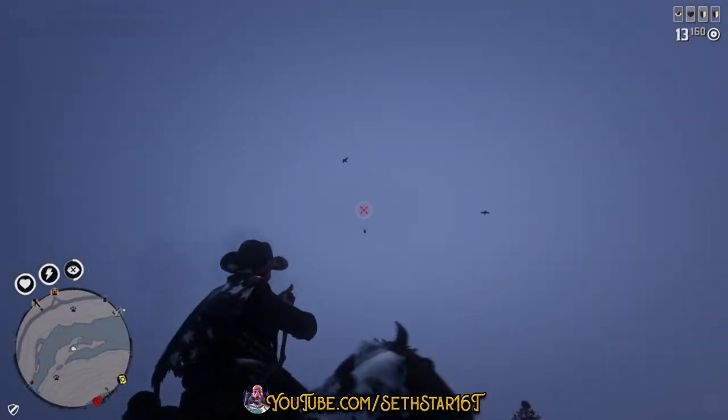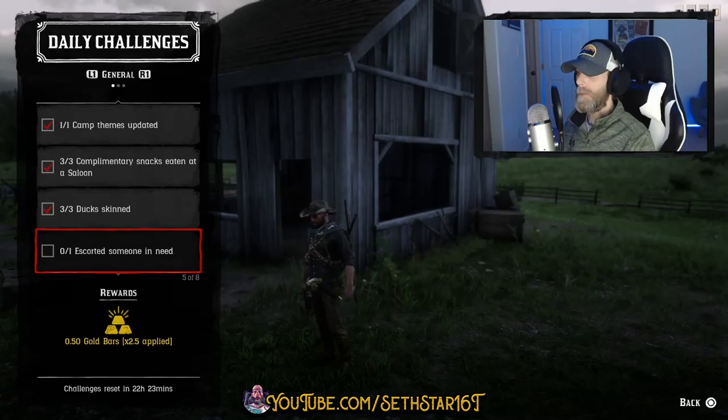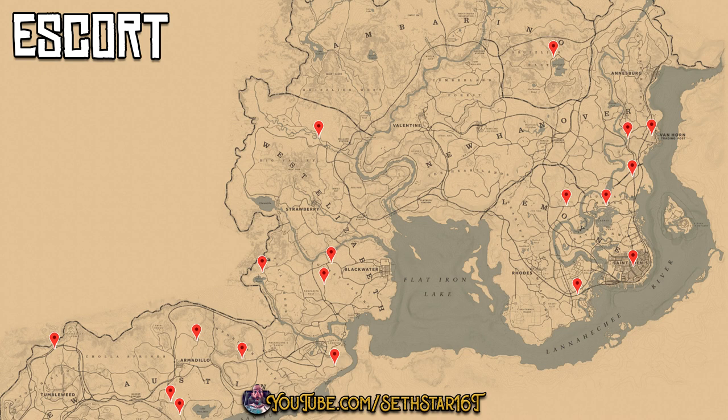Number three: duck skinned down along the Dakota River. I got mine to the south of Caliban's Seat. Number four: escort someone in need. I've marked 18 locations on the map for you — you need to get one of these to pop and give them a ride.